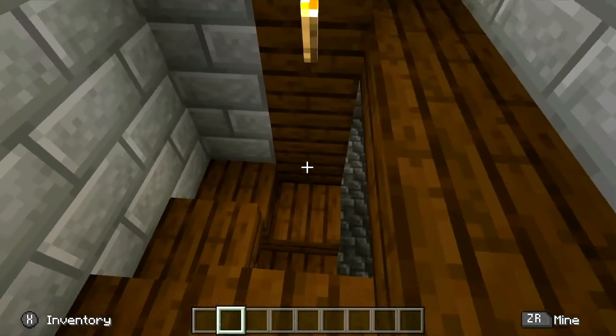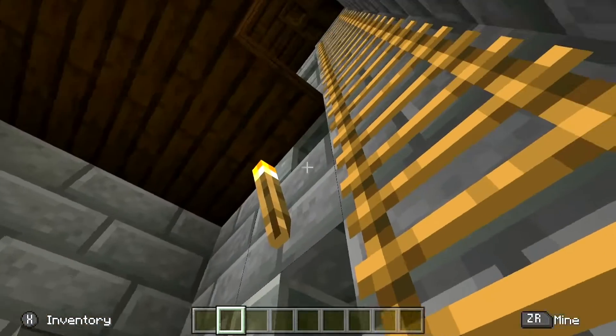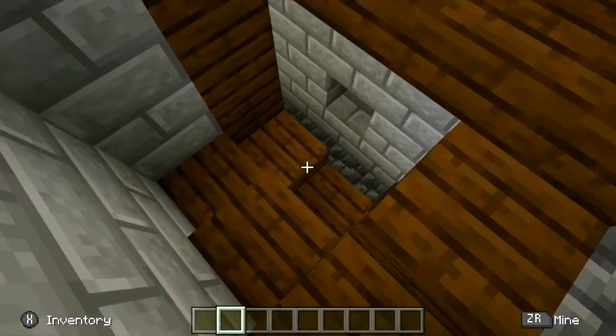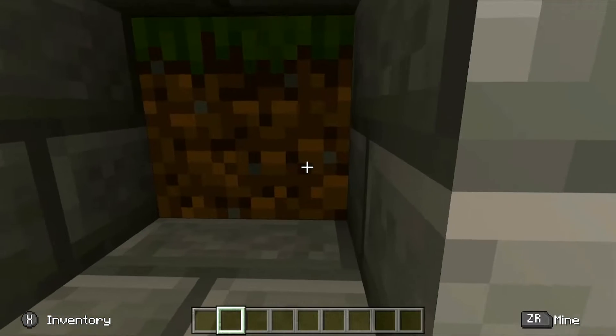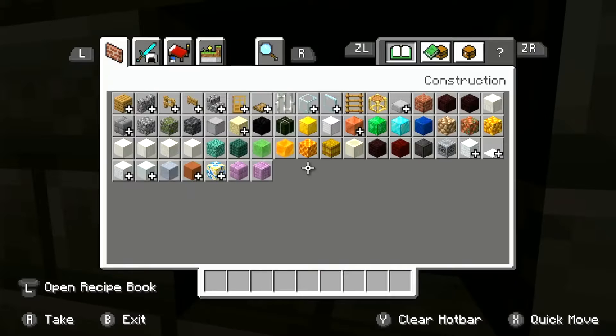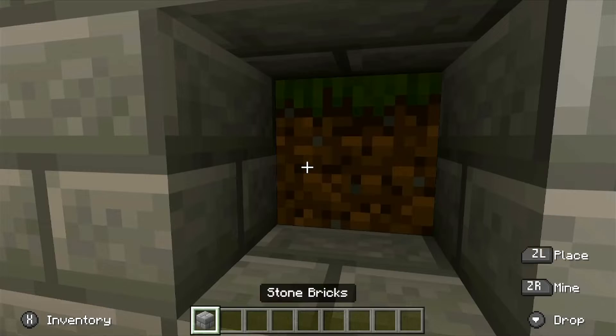Some of these are iron doors to try and keep the villagers from escaping. The first place we are going to go is down here — there's a random hole in the wall. I'm going to fix that.